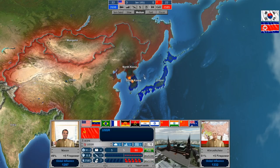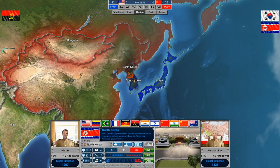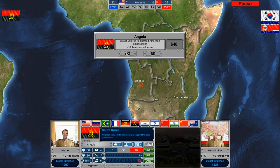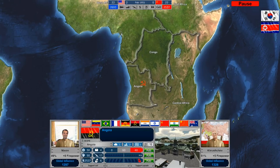In North Korea, we could run a support parade for that government. But let's pause real quick — we just got a little update. This flag up here is for Angola. It says we can discredit the American ambassador in Angola, reducing American influence there by 10, at a cost of $40. So if we do that, you can see we just spent $40 of our budget on Angola as a one-time expenditure. It reduced American influence in Angola by 10, and our own influence is at 40.